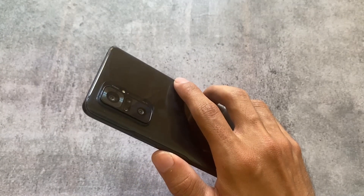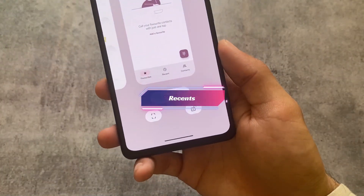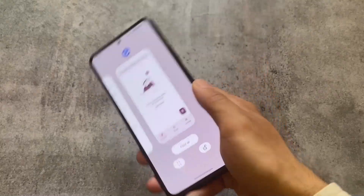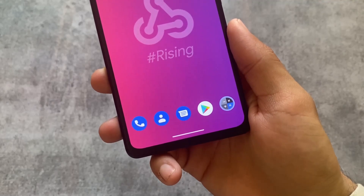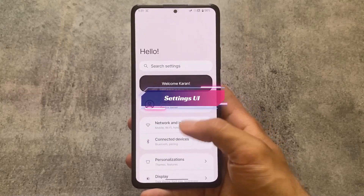The torch gesture works partially — sometimes it doesn't detect the shake. The same thing applies to the Recents panel. The Recents panel UI has an option to enable shake-to-clear, and you can see all apps get cleared with a shake. These two gestures are something unique which were not available in any other custom ROM so far.